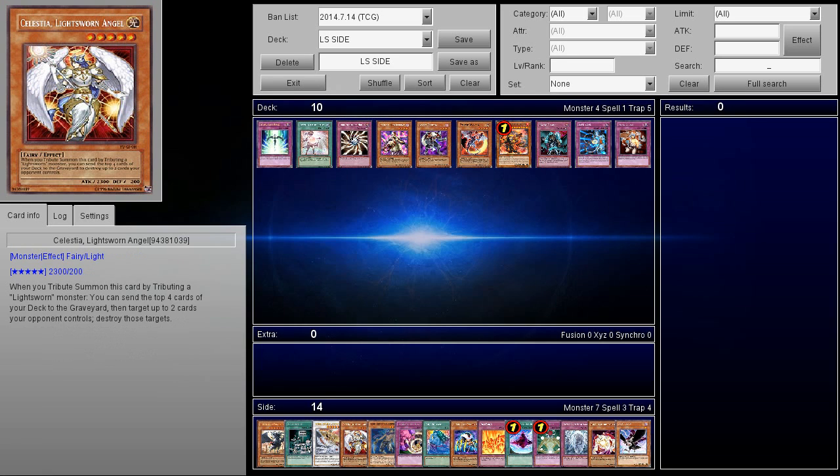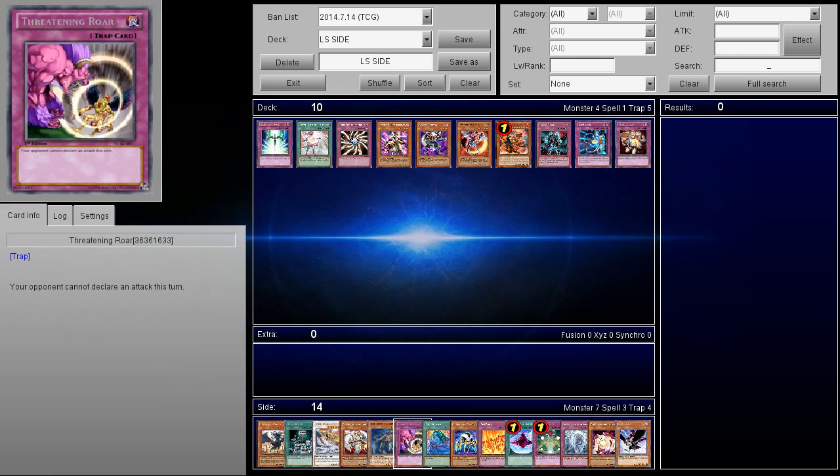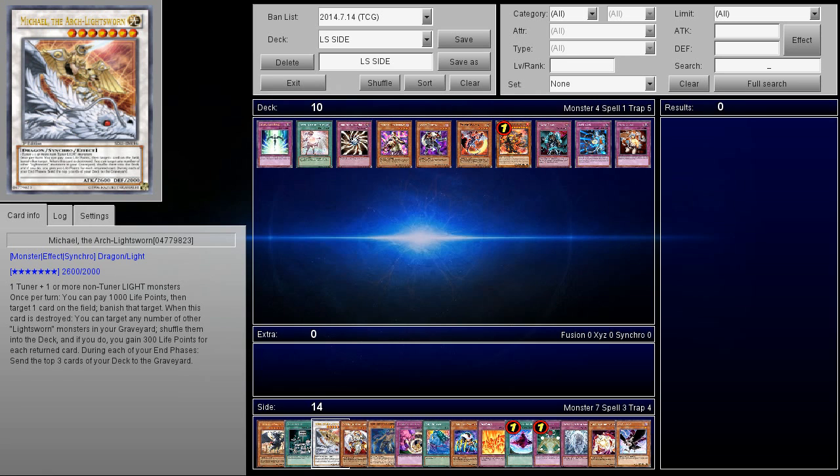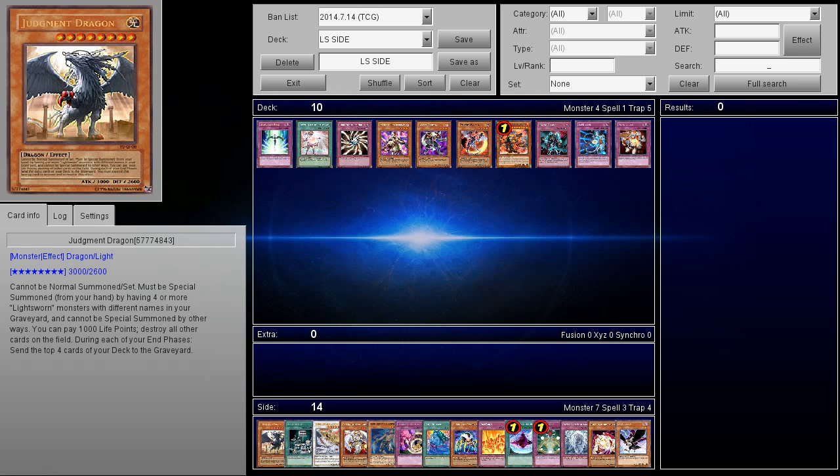There's also an older way to beat Lightsworns. The older strategy was to side-deck multiple Threatening Roars — and Waboku was used to actually deck out Lightsworn. Now that win condition kind of no longer exists simply because of Judgment Dragon. What players will do is, let's say they have Judgment Dragon, they've been blowing up the field multiple times and you've been Threatening Roaring them every time. They'll just activate Judgment Dragon's effect, blow it up, heal for like 4,000 life points, and reset everything — so they can't deck out. So don't try to go for that strategy; it usually won't work out because Judgment Dragon will just reset everything.